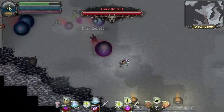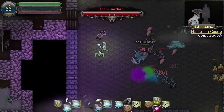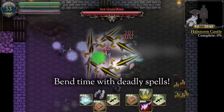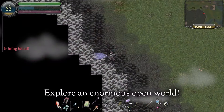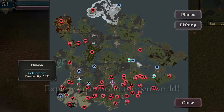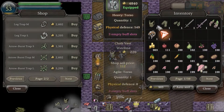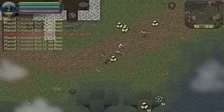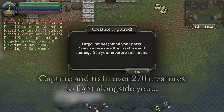Ninth Dawn 3, developed by Ballotware, is an incredibly rich 2D open world action RPG inspired by classic games like Ultima. This game is overflowing with places to explore, monsters to slay, and treasure to find. Despite its simple visuals, it's a massive world with plenty of towns, dungeons, and points of interest scattered throughout.